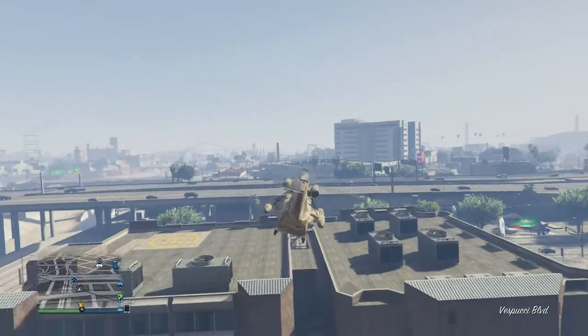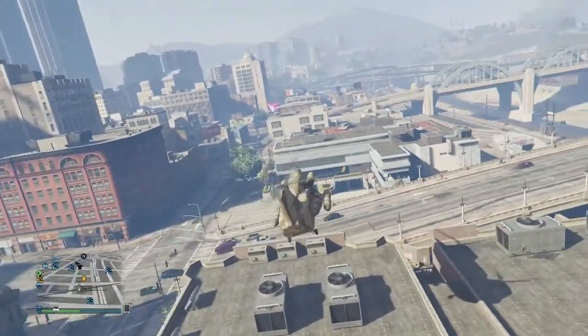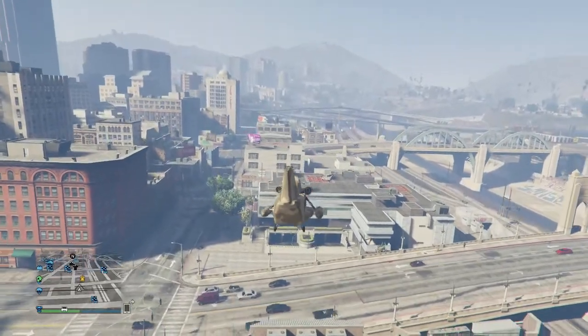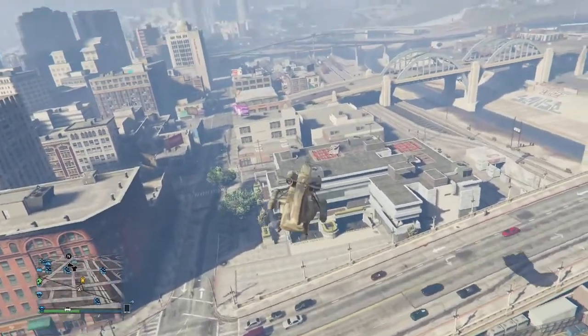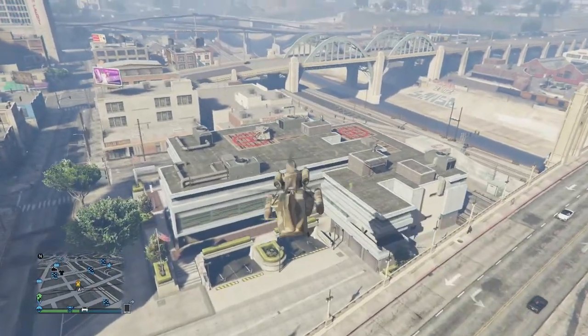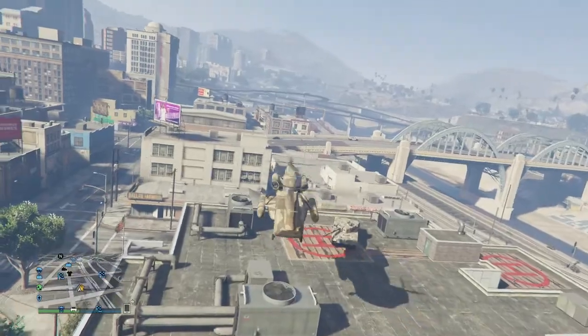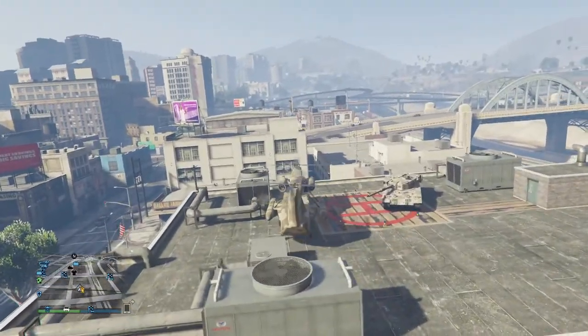Then you need to either land the cargo bob or jump out of it as you're flying over the roof. It did happen to me one time where I missed it and didn't land on the roof, so I had to do it all over again. Here I'm just going to land the cargo bob on the roof.